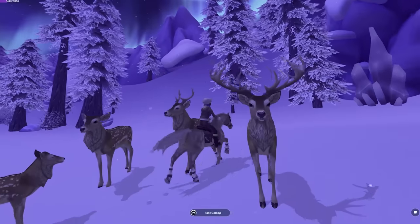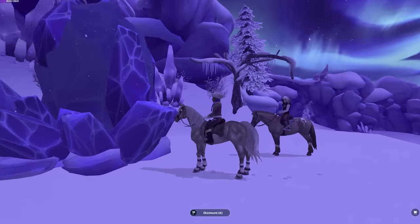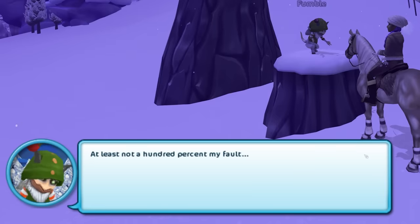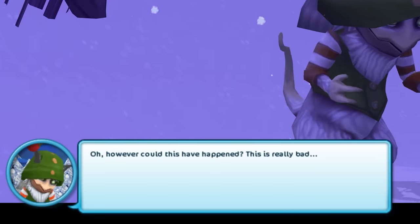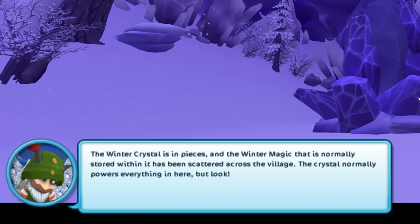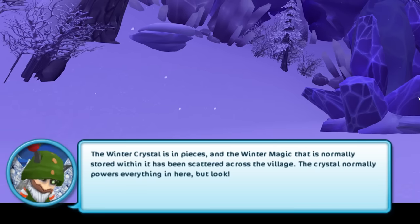There's a family of deer. There it is — this is new. This is the crystal right here, but you can see it has no energy. So what do we do, Fumble? It wasn't my fault. At least, not 100% my fault. How could I have known that the crystal was so fragile? The winter crystal is in pieces and the winter magic normally stored within it has been scattered across the village. The crystal normally powers everything in here, but look — doesn't the place look a little duller than usual?